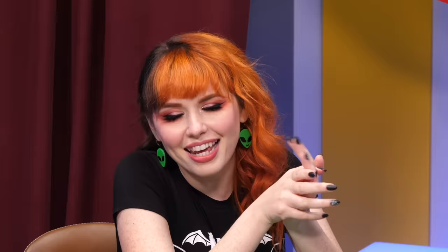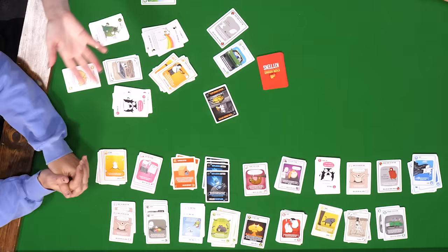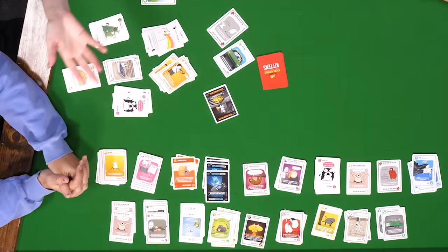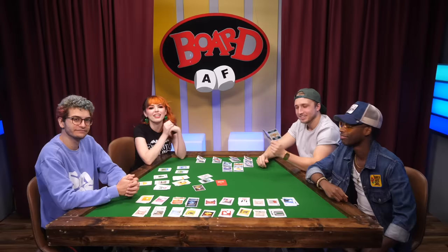Hello friends and welcome back. A huge thank you to Exploding Kittens for sponsoring this episode of Bored AF. Today we are playing Recipes for Disaster! Exploding Kittens Recipes for Disaster includes 121 of our favorite cards from the base game and all of the expansions. It's available at explodingkittens.com or at Target for $24.99. Like the video, don't forget to subscribe, and let's play a game.